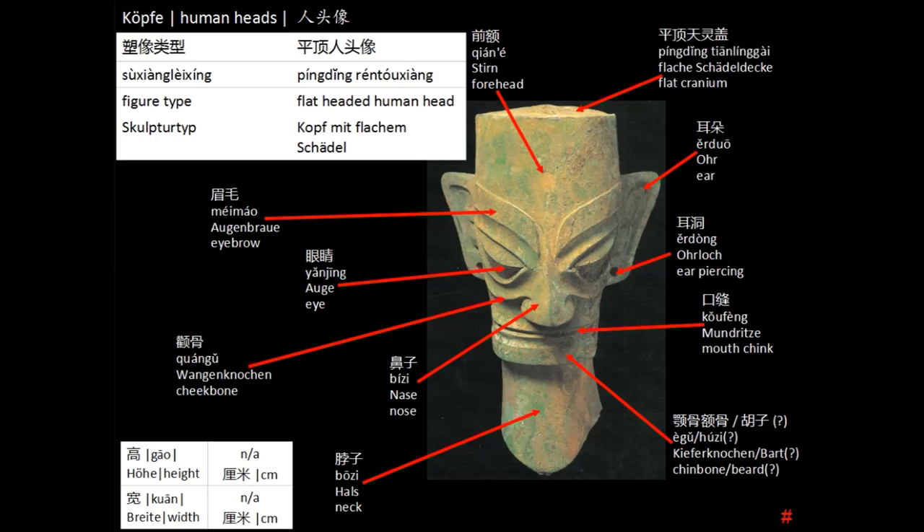Next we will tend to the bronze heads which are divided into subgroups, the first one being those with a flat head. The typical facial features are clearly visible in this object and make it easy to distinguish and easy to remember even on first sight. The big edgy and outsticking ears do have one or two ear piercings in most cases.